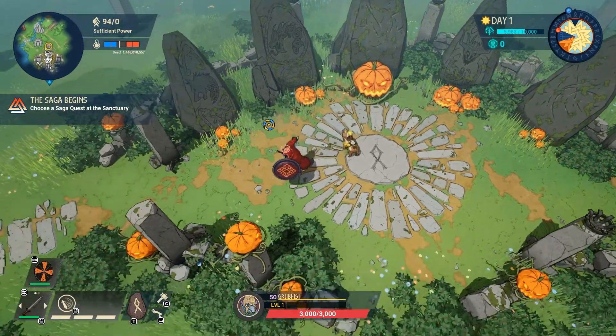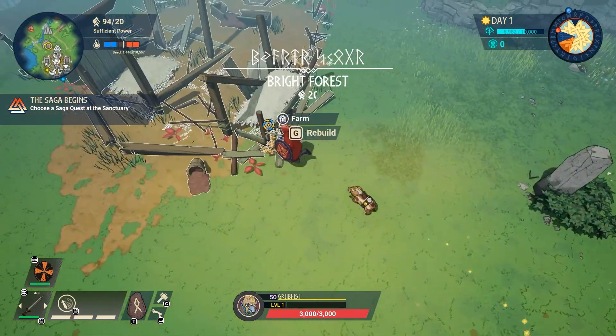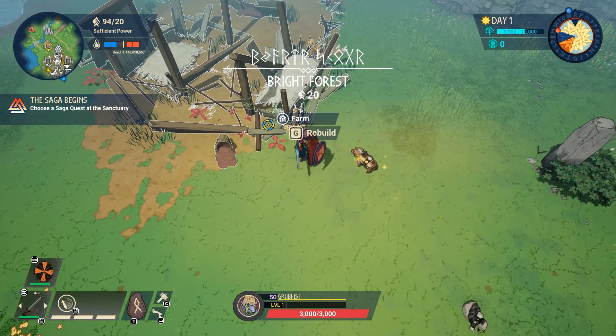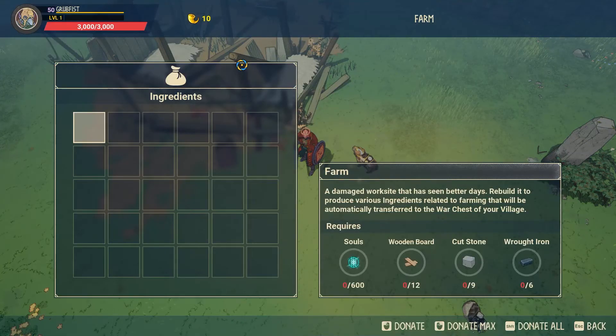Outside the village, we've got three buildings. All of these three exterior buildings will supply you important resources. Since they do it once per day, you want to build them pretty quickly.